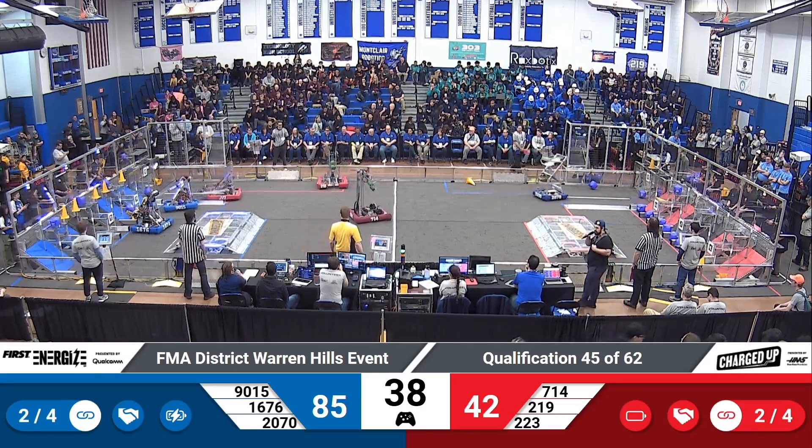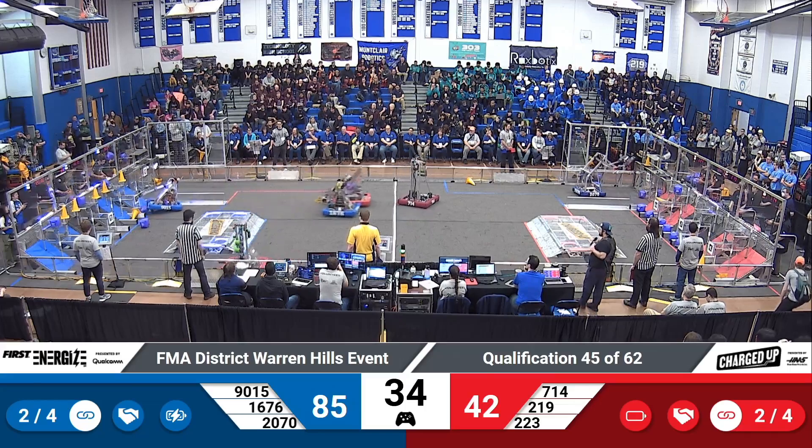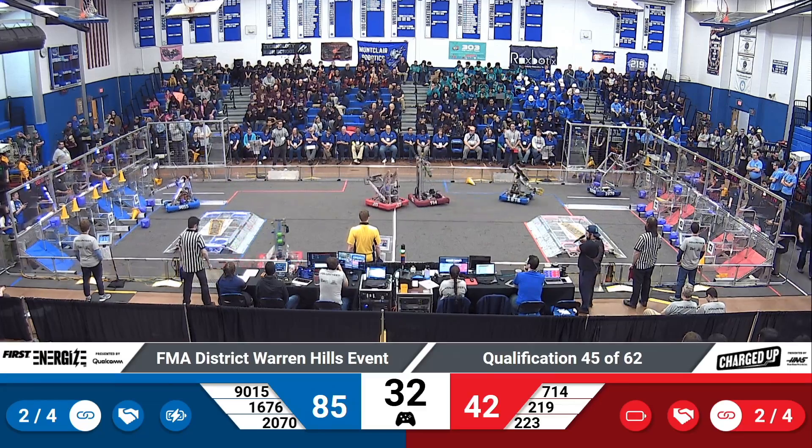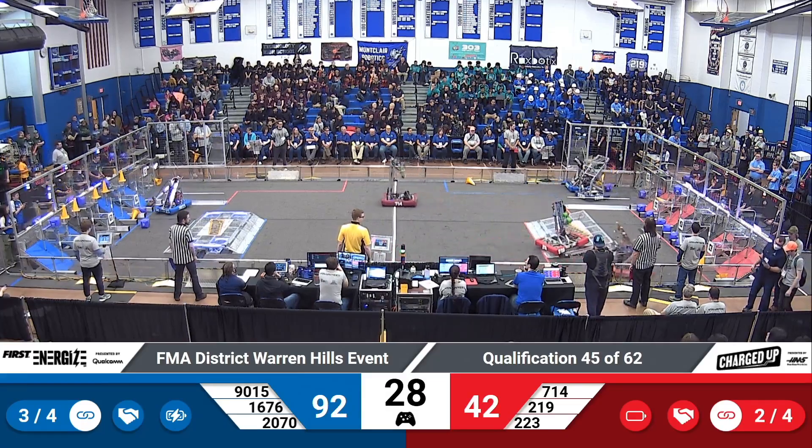These teams are looking for as many ranking points as they can in order to increase their chances in Alliance selection. 219 Team Impact repping the red side, assisting their partners 223 Extreme Heat.